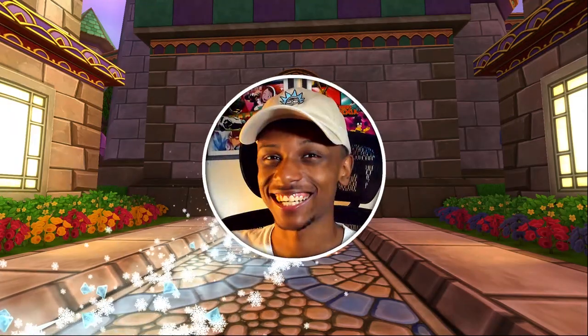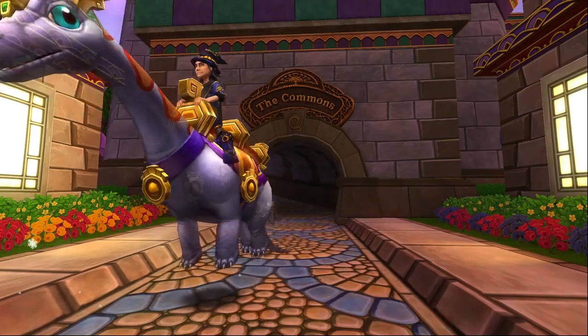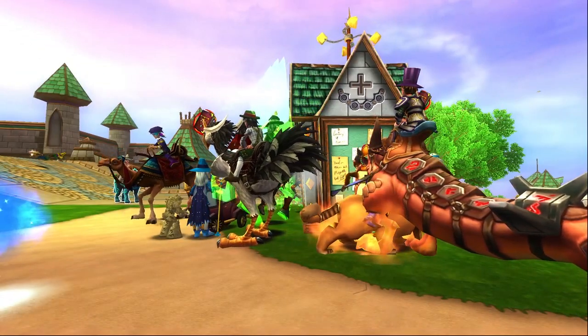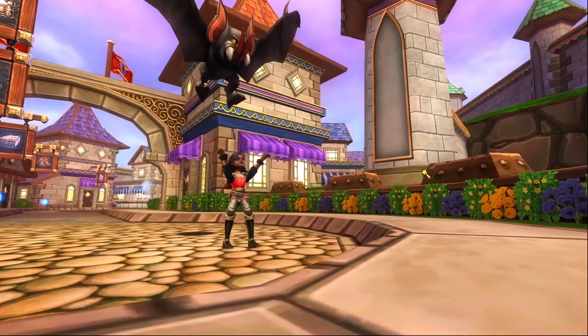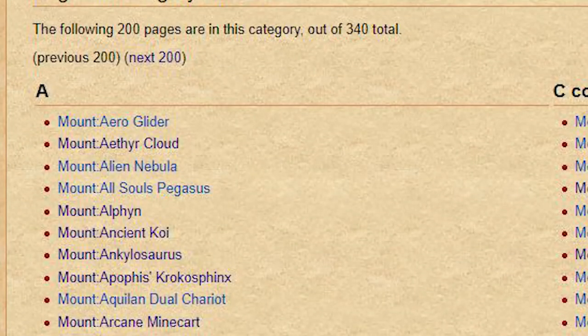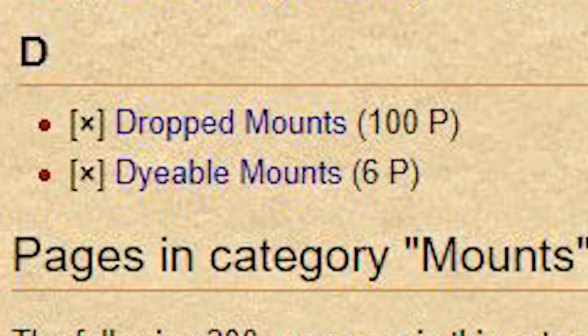Mounts in Wizard101 are known for being the absolute best mode of transportation in the game. Not only are they fast, but they can also look really, really cool. There's a large variety of mounts in the game, including flying horses, giant bats, and honestly, whatever this thing is. According to the Wikipedia, there are roughly 340 mounts in the entire game.